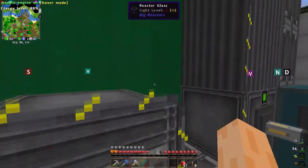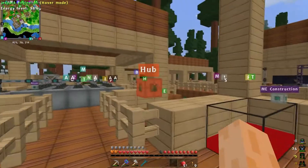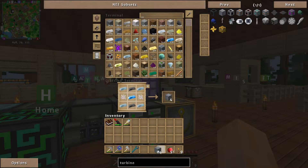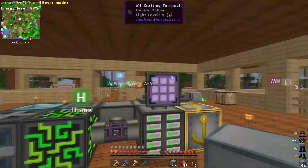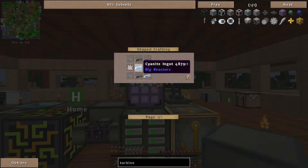We also need cyanite. We get cyanite from the big reactor — as the yellorium burns, what it actually produces is cyanite. We've got plenty of cyanite here, which is quite nice. It takes about half a stack of quartz to make a stack of turbine housing — not too bad. To make the turbine housing we need nether quartz, steel or reinforced iron, some graphite, and cyanite.